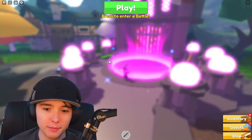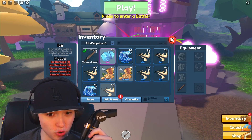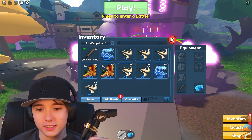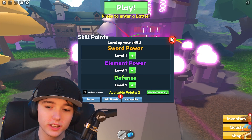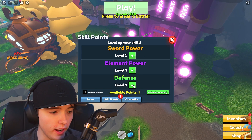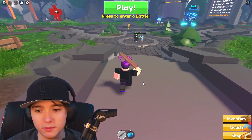We got an epic item out of these codes. Let's go to inventory and see what we got — we got ice, I can consume it and replace my current element but keep it. I can use skill points now: turn up sword power and defense as well. I think the other codes gave me some stat points or skill points. That's pretty cool — now I can defend myself a lot better.